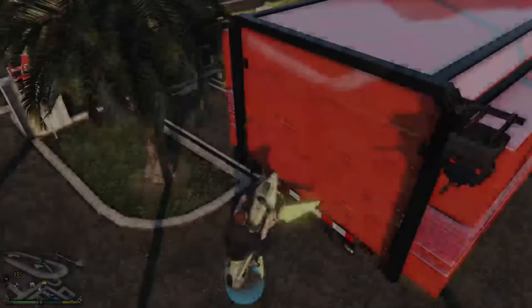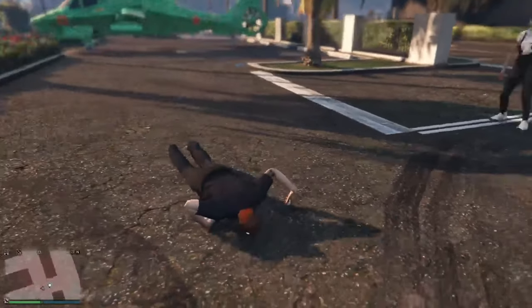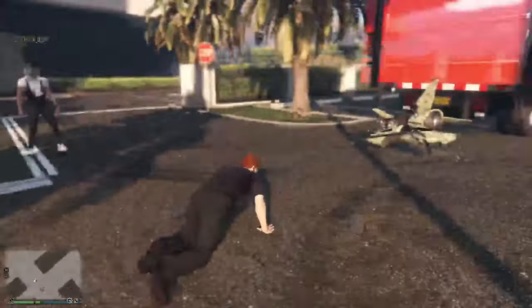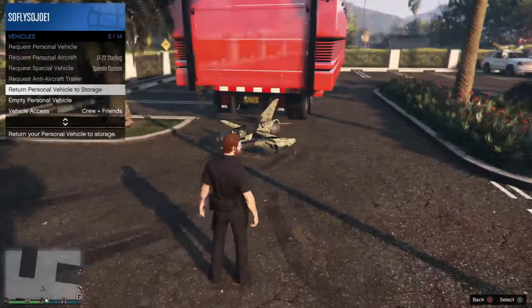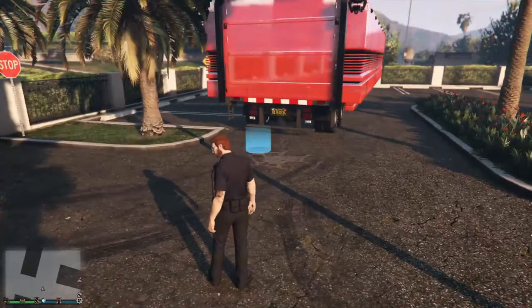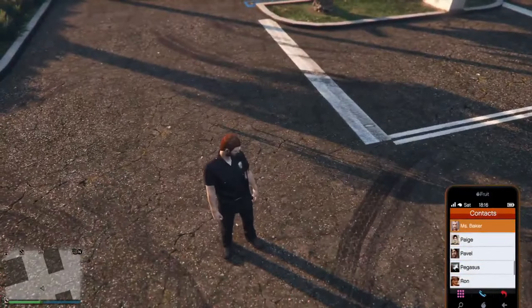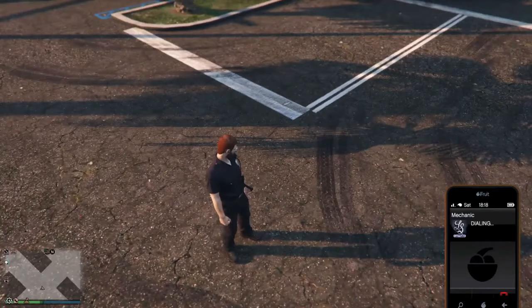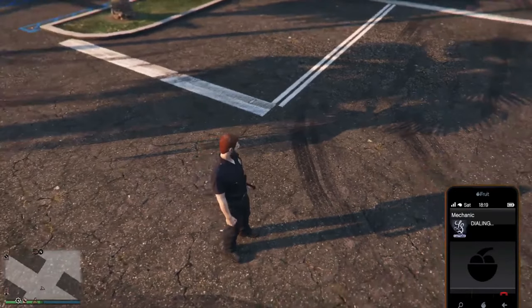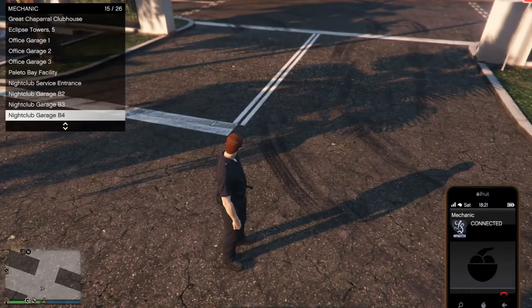Once you've got it all set, press right on the d-pad — the street car should disappear. Now go to the interaction menu and return your personal vehicle back to storage, returning your oppressor to storage. From here, pull up your phone, call your mechanic, and call any vehicle that you don't mind losing — you will lose this car. Make sure it's a free car, like an Elegy or something.